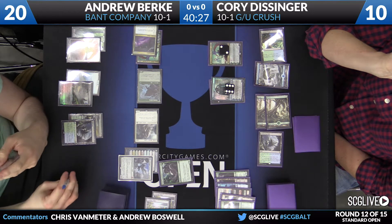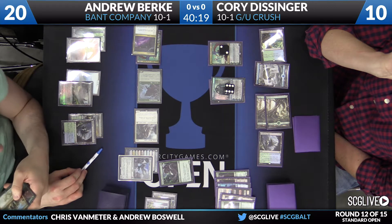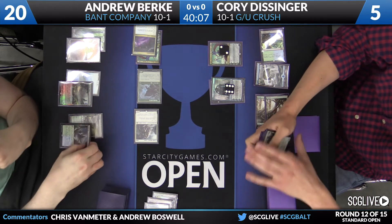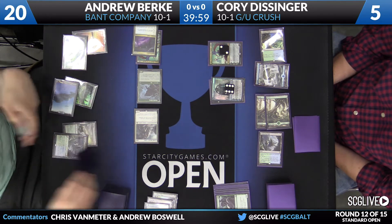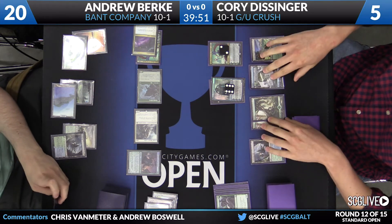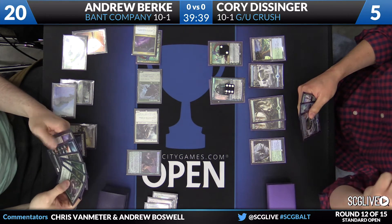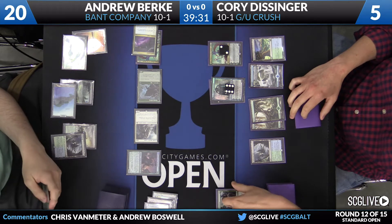After first strike damage, he's taking one point from Thalia and five more from the other creatures, going down to five. What I'd have liked to see Andrew do is put a +1/+1 counter on one of his creatures so that Corey took seven damage, putting him down to three, making Lumbering Falls a lethal attacker. Noose Constrictor is going to trade with Avacyn. Andrew plays a Duskwatch Recruiter and passes. Corey took six damage and should be at four.